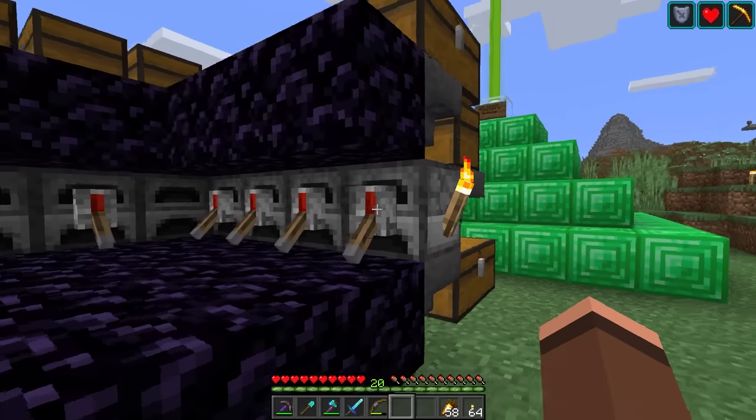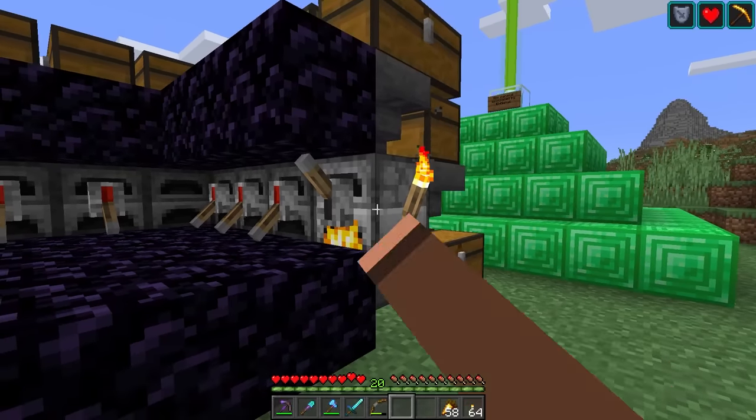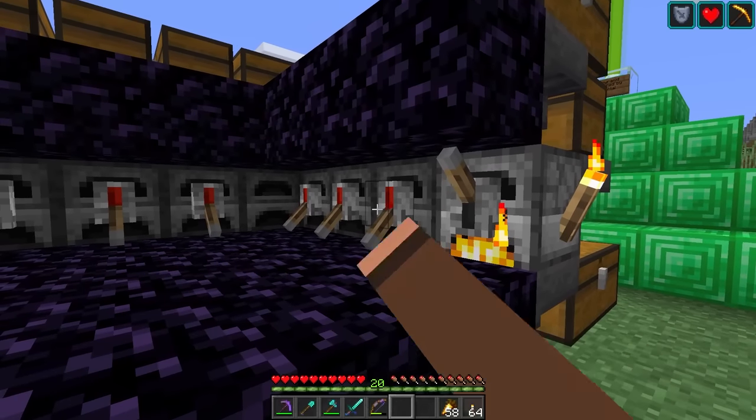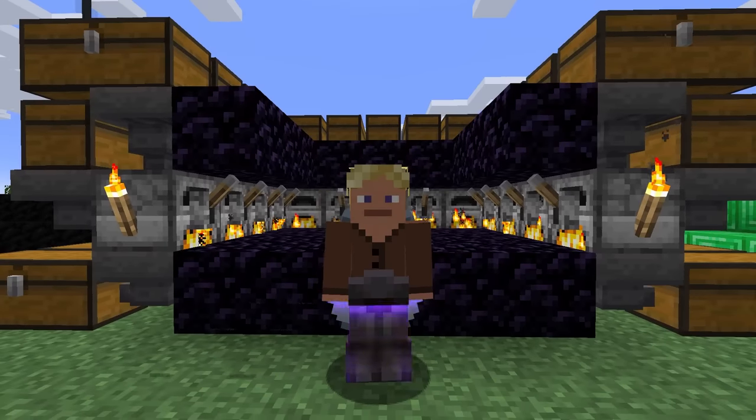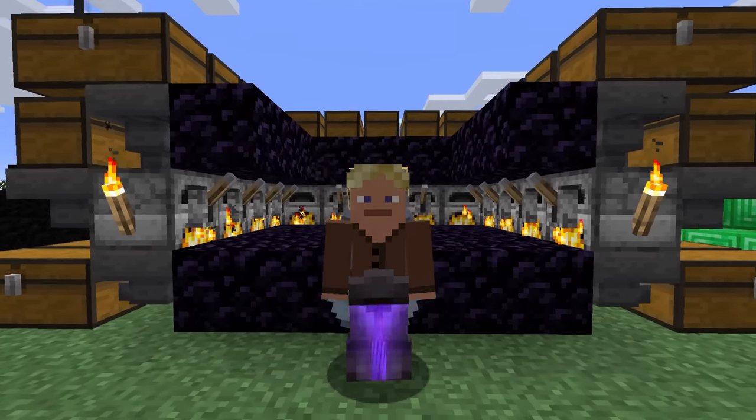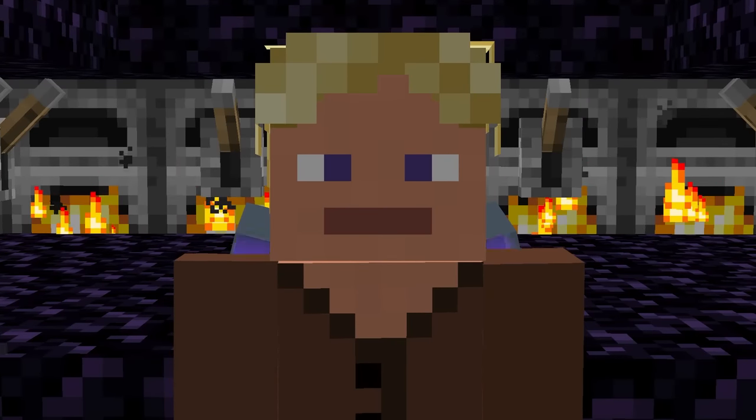I think we're about ready to turn this absolute beast on. Flicking this - smelting has begun! Let's turn them all on. There's nothing like feeling the warm glow of smelting cactus. It's very, very nice. But jokes aside, we now have to let this smelt for seven hours.